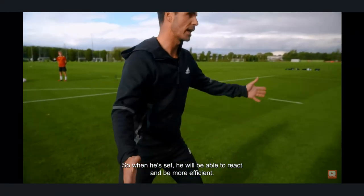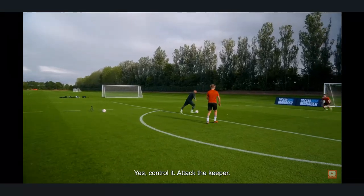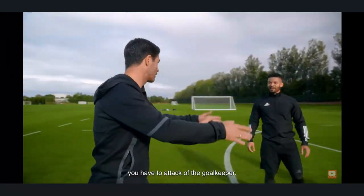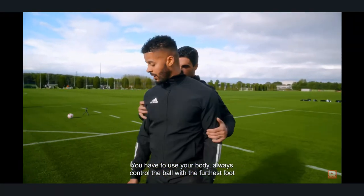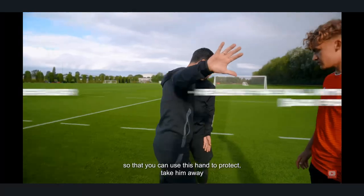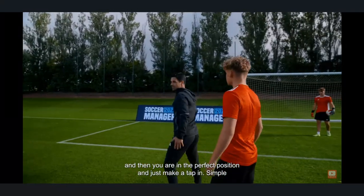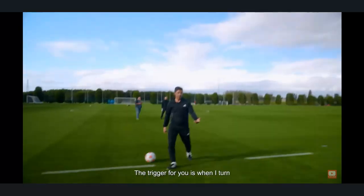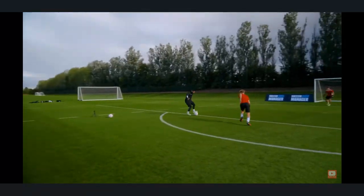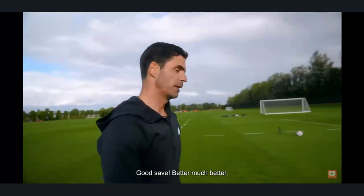When the keeper is set, he will react more efficiently. So you have to do the opposite — you have to attack the goalkeeper. Always control the ball with the foot furthest from him, so you can use him and take him away. The trigger for you is when I turn — good chase, much better.